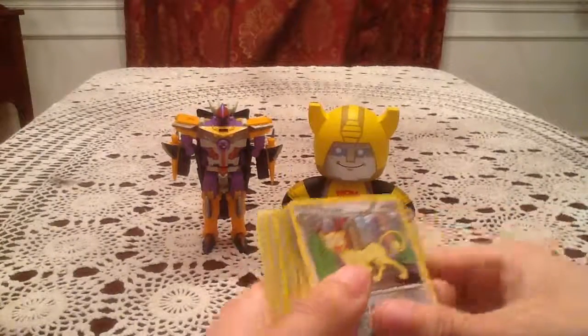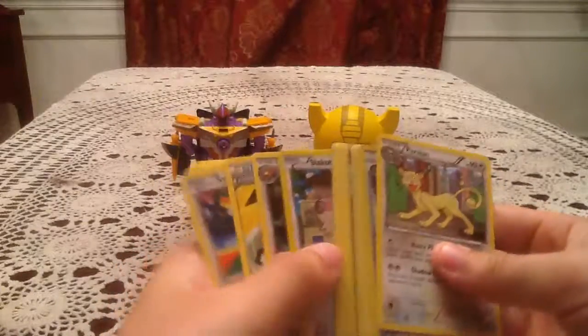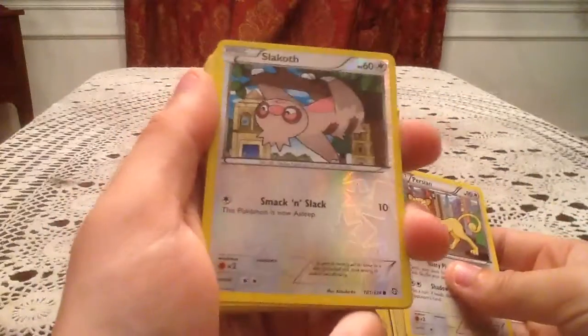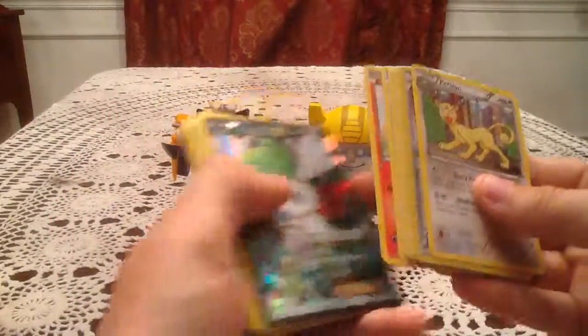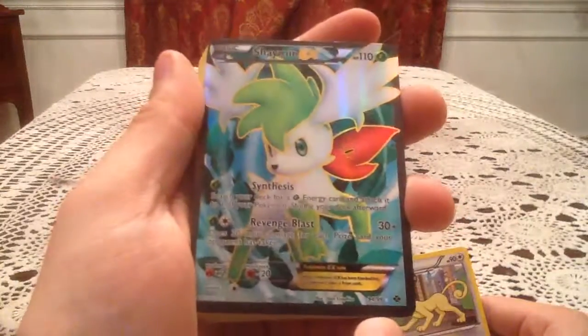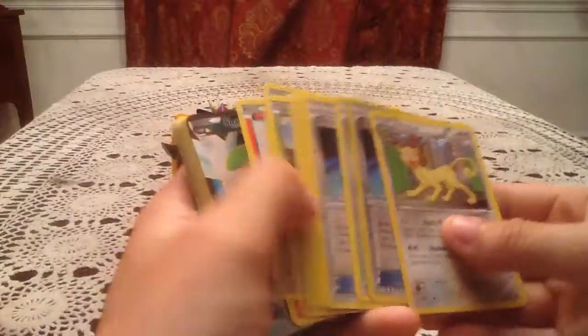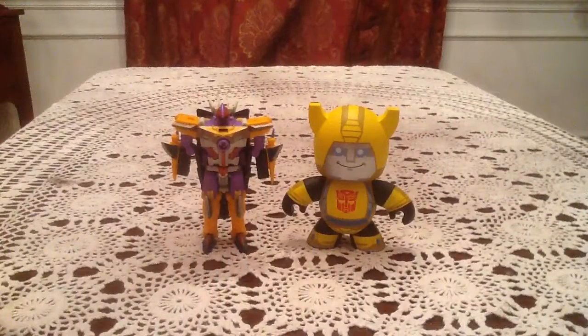Overall, we got amazing pulls. We had one holo — the Aggron Holo from Dragons Exalted — one new reverse holo, which was the Slakoth Common from Dragons Exalted, and then we had an amazing full art pull: the Shaymin EX Full Art from Next Destinies. That is an awesome card. Might go back and pick up some more. I'm not sure there's too much I'm missing for Next Destinies other than ultra rares, but there are still a couple normal rares I'm missing for Dragons Exalted. Thank you guys very much for watching — I hope you enjoyed the video. Stay tuned for more. Have a great day.